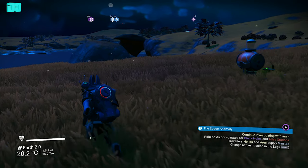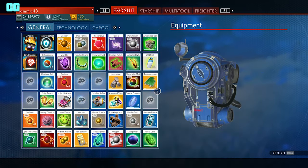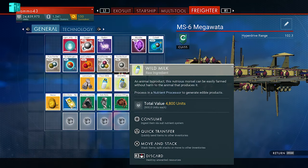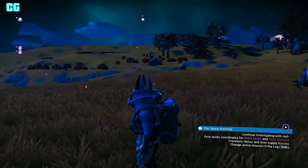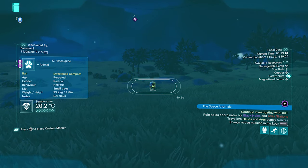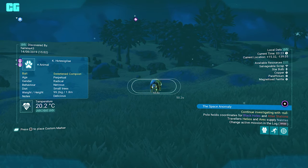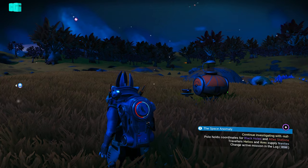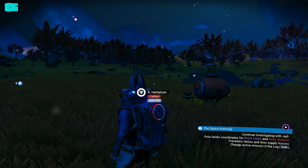That's how you tame a creature, mount a creature, and get milk from a creature. I have two wild milk on me, and back in my freighter I have six wild milk and two fresh milk. That's how you get milk in No Man's Sky. Just remember: if you want to see what bait a creature needs, go on your visor and it says right there. Anyway, just a quick video — hit the like button and subscribe for more videos on No Man's Sky, and I'll see you in the next one.